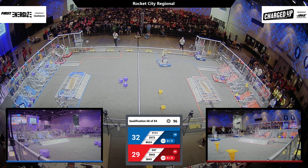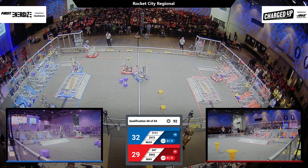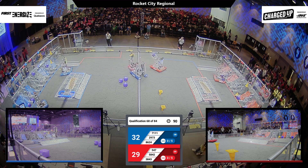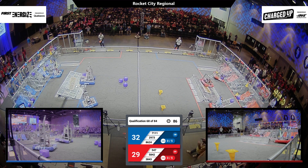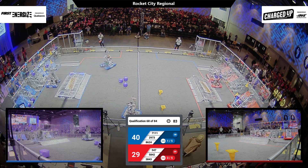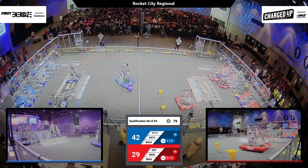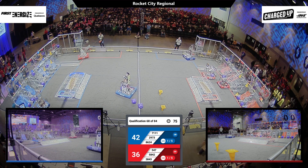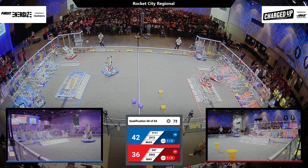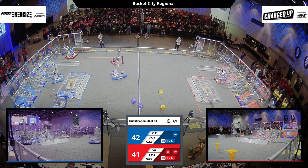711 with a cone in possession, moving past the charge station and looking in their community for grid completions. It looks like we have a link completed on the mid for the blue alliance! Over on the red side, we're seeing lots of low nodes completed, but none on the mid or high. 5842, Royal Robotics, goes for the high cone — and they complete it! Now making their way back over to their loading station.